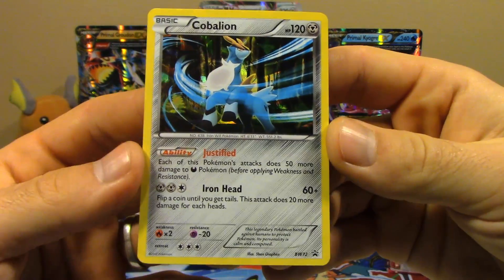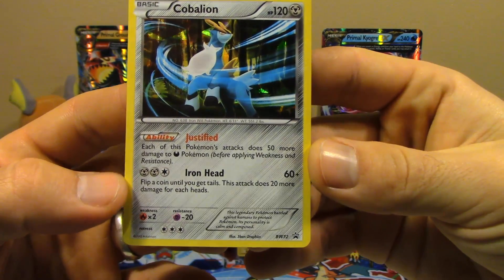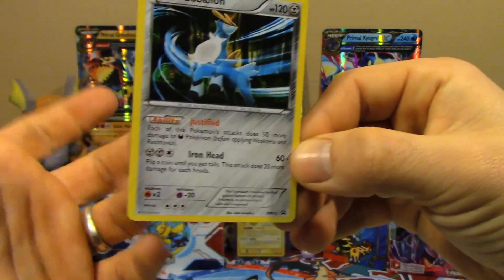Phantom Force has brought Bronzong into the mix. Iron Head does 60 damage. You flip a coin until you get tails, does 20 more damage for each heads. So 60 for two metal and a colorless. Pretty cool.